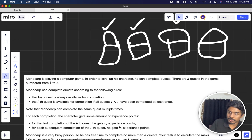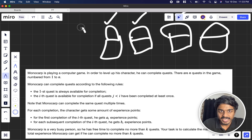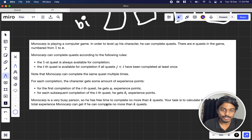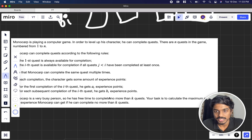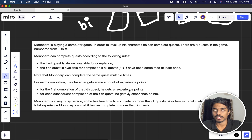Monocarp can complete the same quest multiple times. The first time he plays and unlocks a quest he gets a_i points, and each subsequent replay of that quest gives b_i points. Monocarp is very busy and has time to complete no more than k quests total. Our task is to find the maximum possible total experience he can get.